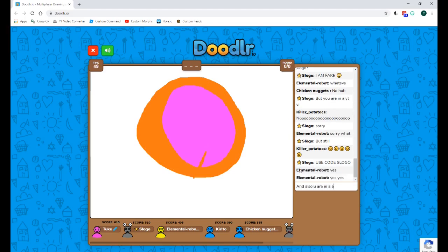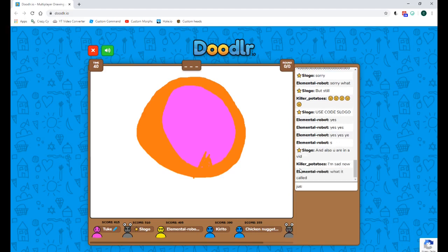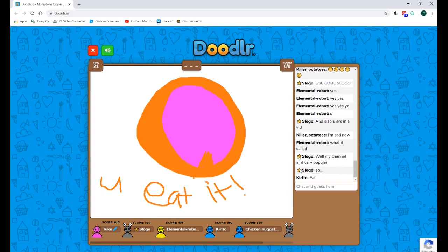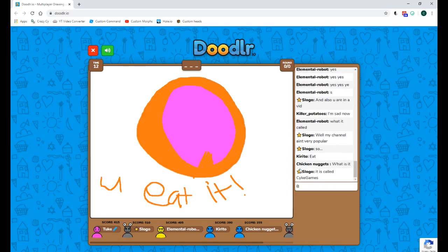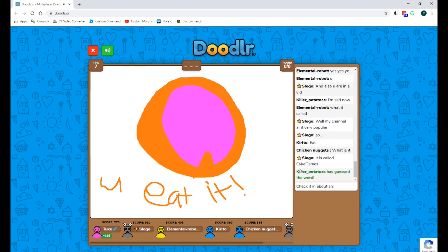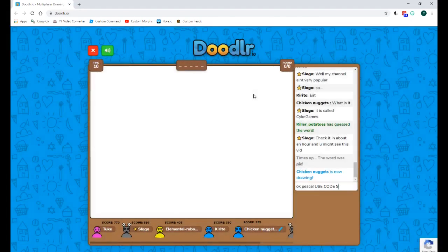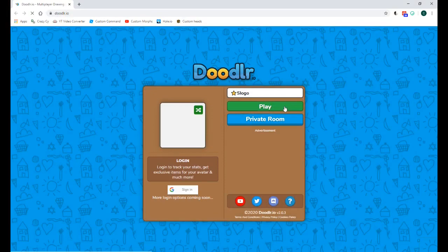You are in a video — though not everyone will see it because my channel isn't very popular. It's called Psych Games — check it in about an hour and you might see this video. Peace! Use code Slogo! I think I made him quit out of sadness — now I'm sad. He made me sad because he was sad.